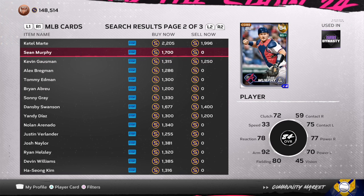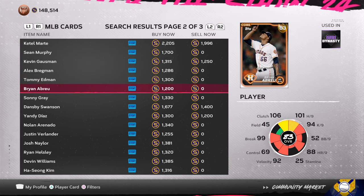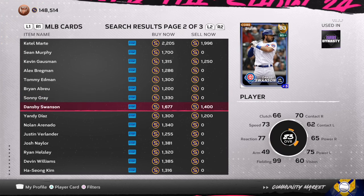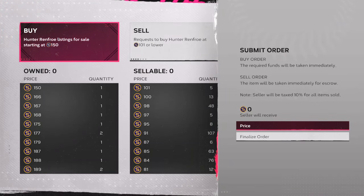Cattel Marte has been hitting bombs recently. Yandy Diaz might get the plus two — most consistent on the Rays. These are cards that you are looking to get out of the gold packs.